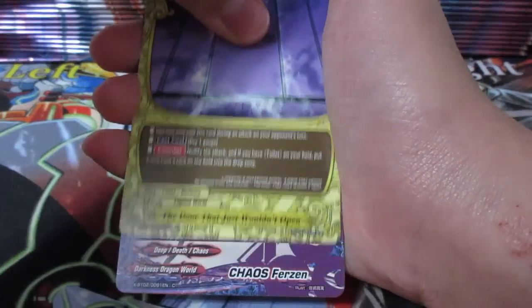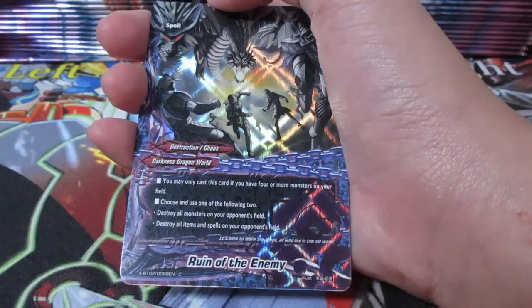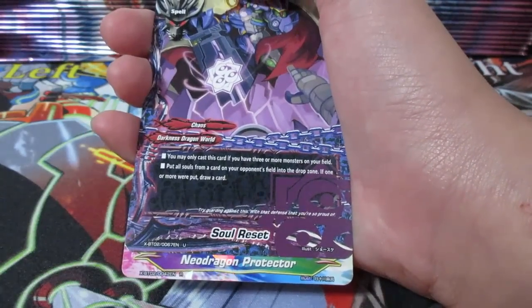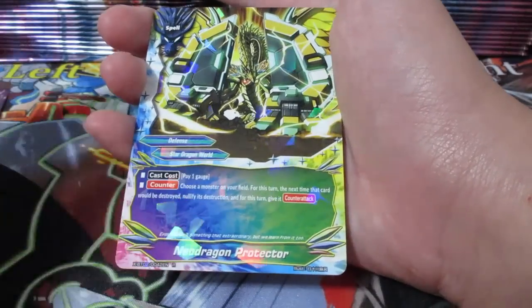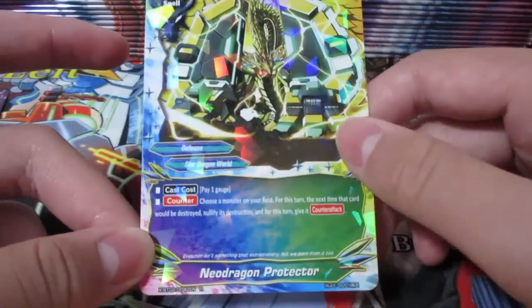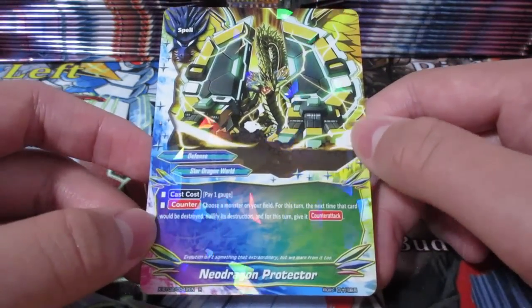The door that just wouldn't open - common, Chaos version. So Chaos cards are not really that hard to get. Rune of the Enemy - common. We're going to get it as a foil. Interesting. Soul Reset - interesting. A lot of Chaos cards. Neo Dragon Protector. This card is just so strong - one gauge, she's a monster in the field for this turn, next turn the card will be destroyed, nullifies destruction so it also blocks Penetrate as well.